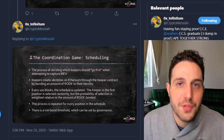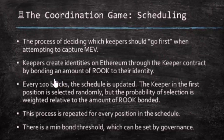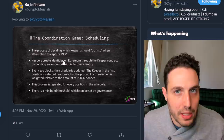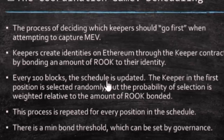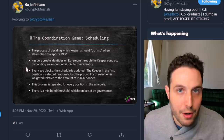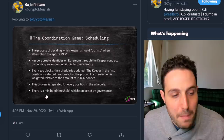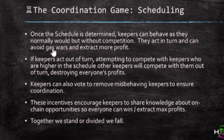Now that incentives are aligned, scheduling is the process of deciding who goes first. Keepers create identities on Ethereum through the Keeper contract by bonding a certain amount of Rook — the actual token of KeeperDAO. Every 100 blocks the schedule is updated. The keeper in the first position is selected randomly, but the probability of selection is weighted relative to the amount of Rook bonded — so you can't completely exploit the system, but you get a statistically higher likelihood of going first if you bond more Rook. There is a minimum bond threshold set by governance, and eventually this will run completely on-chain with no owners or moderators. Once the schedule is determined, keepers can behave normally but without competition — they act in turn, avoid gas wars, and extract more profits as the single exploiter of any opportunity within the transaction.